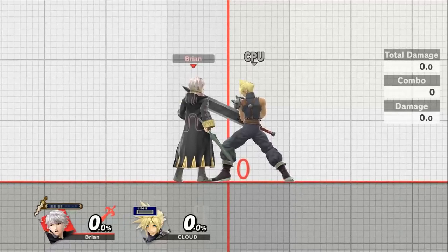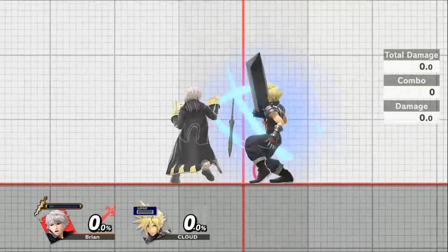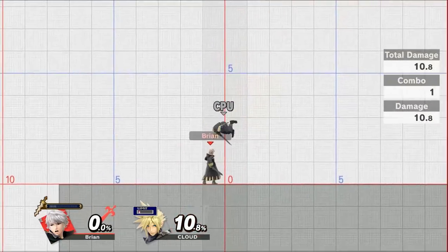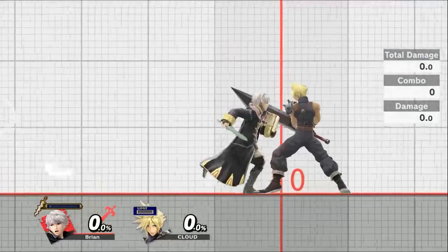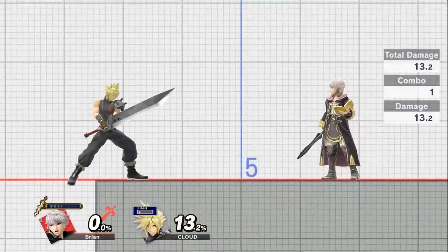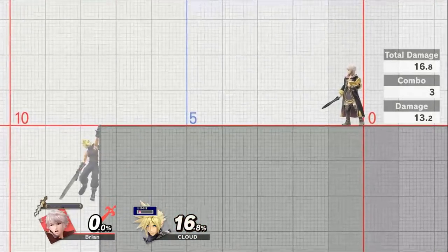Now let's cover his grabs. His down grab is at 7.2 percent. His forward grab is at 9.6 percent. His up grab is at 10.8 percent. And his back grab is the strongest at 13.2 percent. Of course with all grabs you can put out a little damage before throwing them.